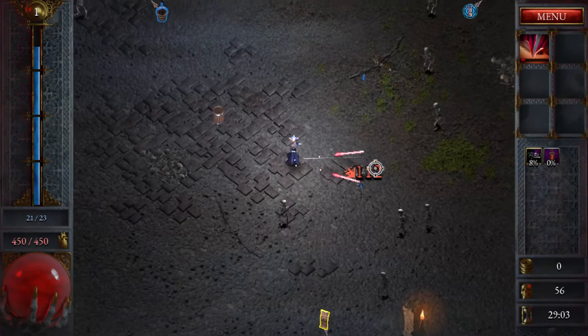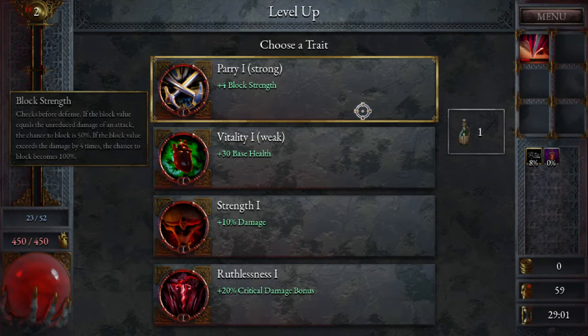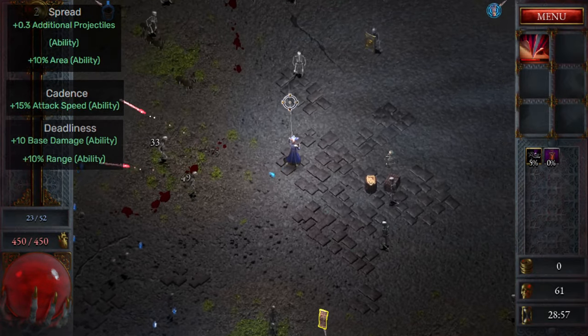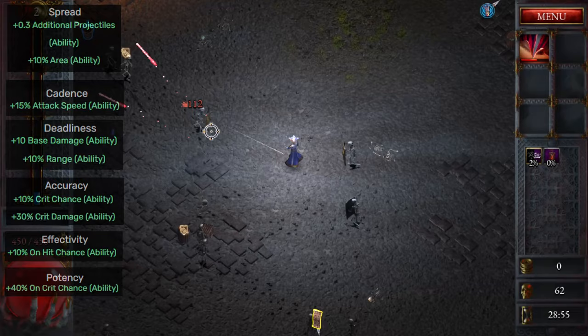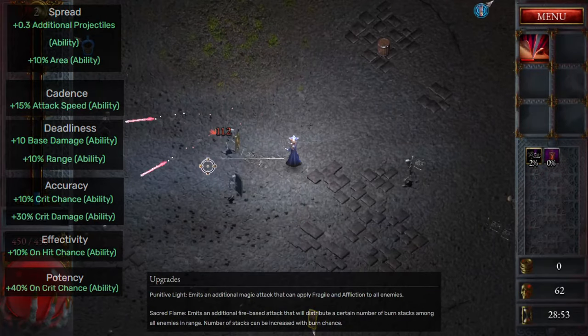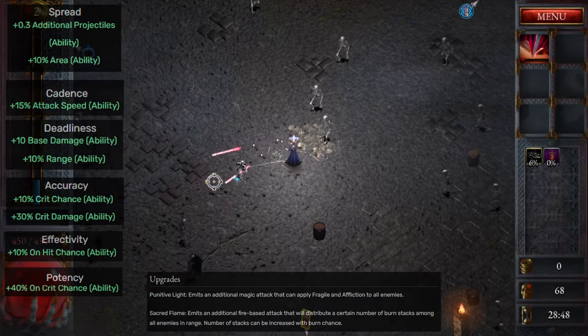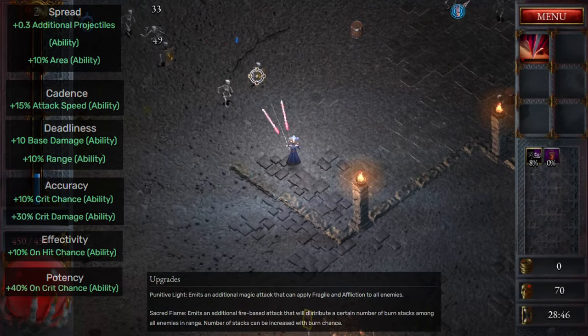Transfiction does pierce through everything it can hit in its range and will launch two projectiles per attack. For traits I would suggest the following, focusing mostly on extra projectiles and attack speed: Spread, Cadence, Deathliness, and then the others. As for upgrades, Transfiction has two choices that will both add an extra batch of attacks in a different direction, with one also adding the Affliction effect and the other adding a Slow effect.